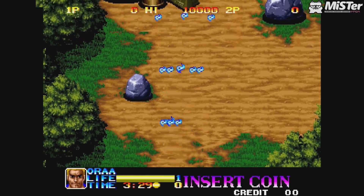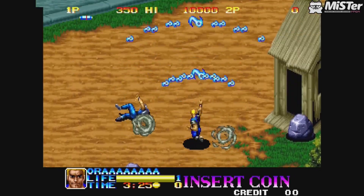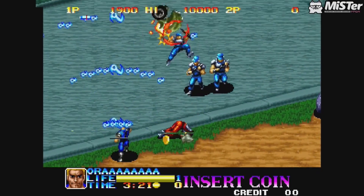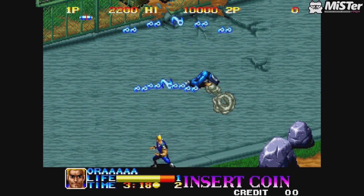They've all got different attacks. Joe's got more of a spread shot, Ryu has a kind of straight shot but a little bit wider, and the final character is Kunoichi — she also has the ability to control fire.